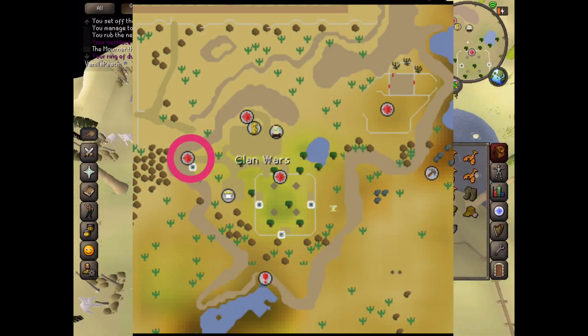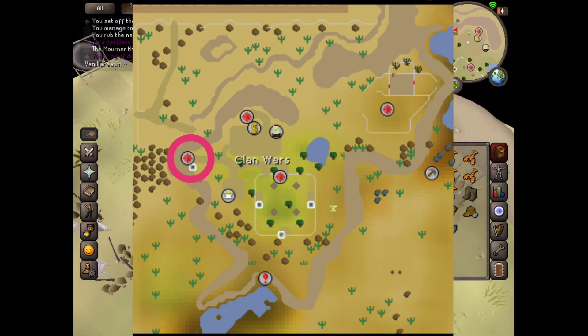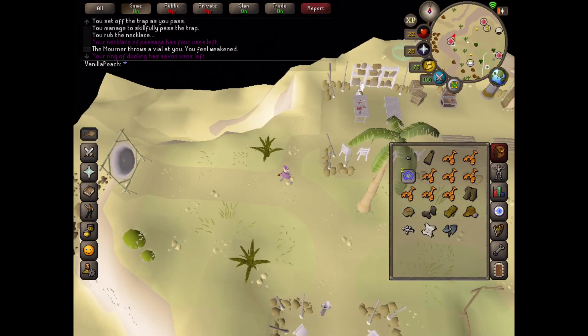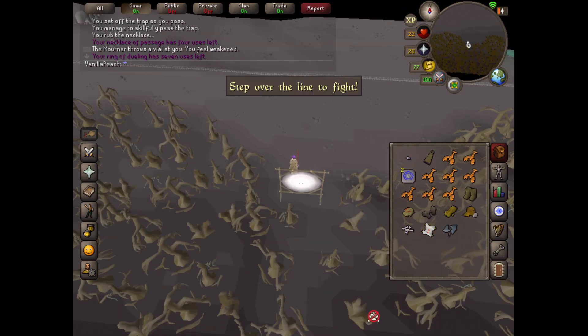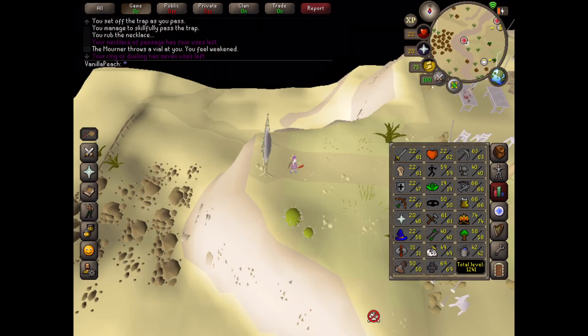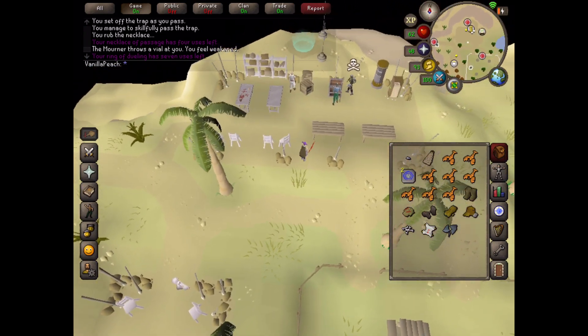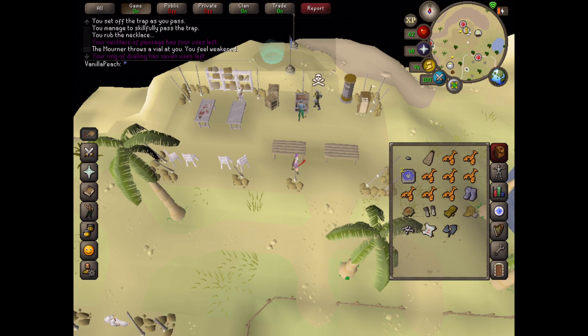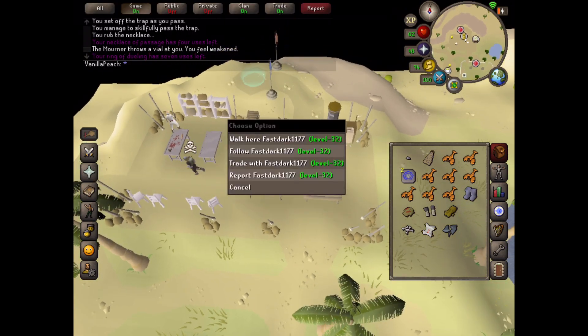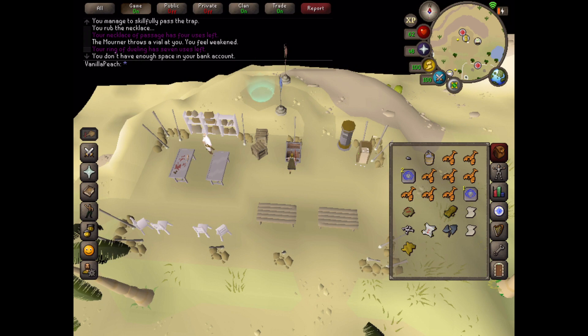Use your Ring of Dueling and go to Clan Wars. Go just west of the bank area and enter the free-for-all portal, then exit the portal and your stats will be restored. It's easiest to equip everything now that you can. Bank the things you do not need. Read the letter. Withdraw your bucket of water, two pieces of silk and bare fur.